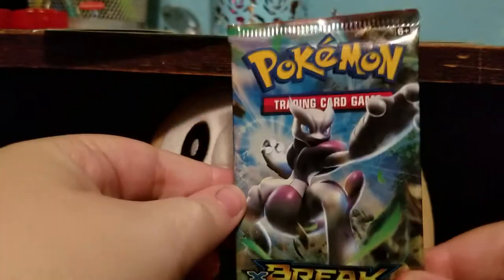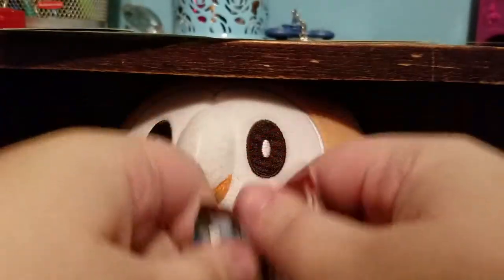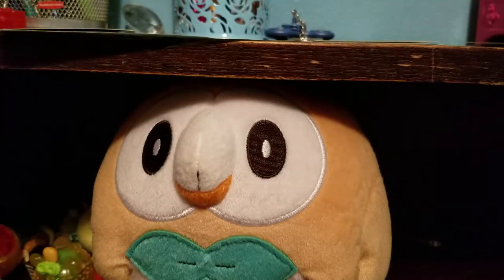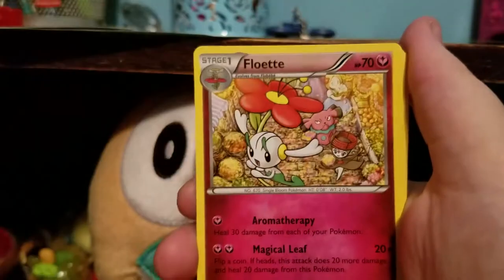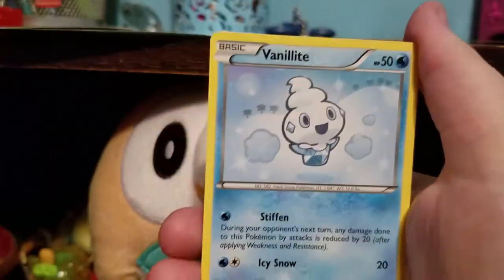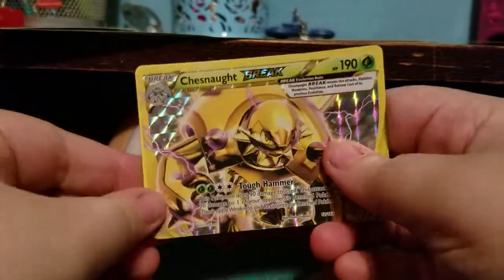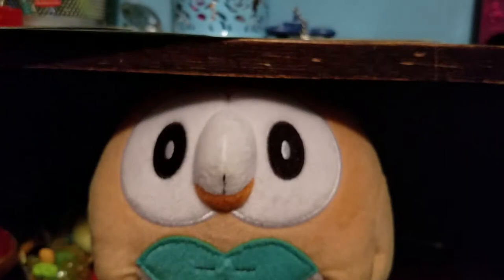We have a Breakthrough next with Mega Mewtwo — I think that's X, I believe. We have Prinplup, Reserve Ticket, Flabébé with the little pirouette Meloetta on the background, Fennekin, Zorua, Flabébé. I think Zorua and Zoroark are pseudo-legendaries. There's another Zoroark — that one's cute. A Chesnaught Break and a non-holo Marowak. But a Chesnaught Break — wowza.